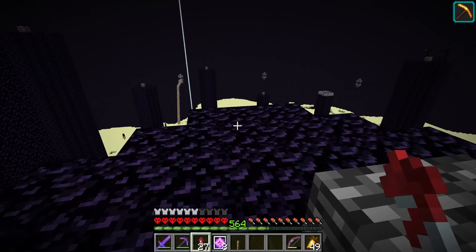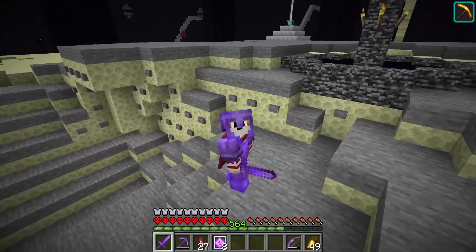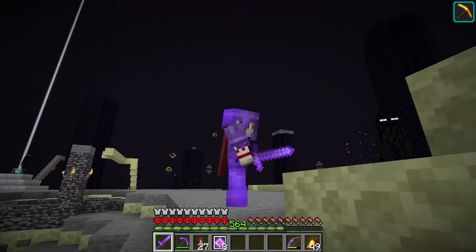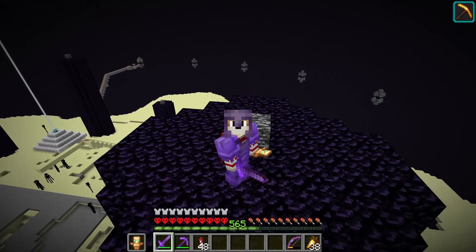Every time you defeat the Ender Dragon you get a new end gateway, which means I need to do this 10 more times. This isn't really the focus of the video — I just want a total of 20 end gateways. So I went and got some more Ghast tears for more end crystals, and now we have all 20 end gateways in the background.